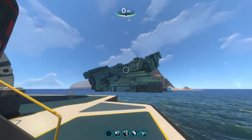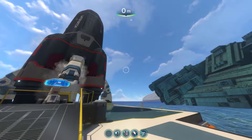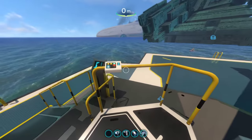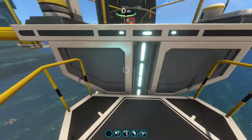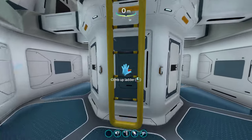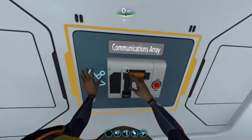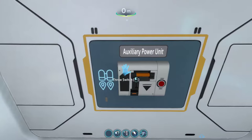If you try to build the rocket before you deactivate the gun, the rocket literally will not let you sit down and take off — nothing will happen. You'll just sit there. This game forces you to go through the process. Once you do that, come around and go up the elevator. Take a last look because this will probably be the last moment on the planet.